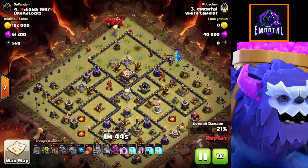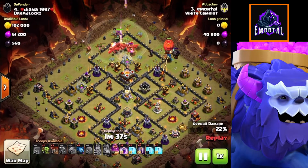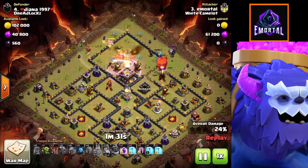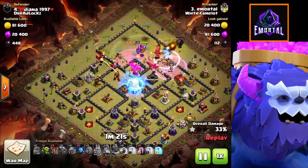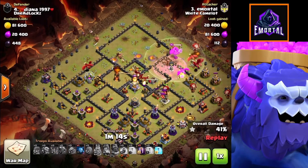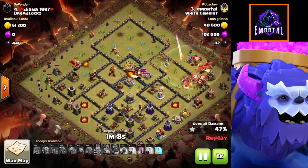Our queen goes down - not a problem. All of our dragons are coming in followed by our grand warden. Where they'll be taking a lot of damage, we'll activate the warden's ability. Dropping a rage spell over those air defenses, followed by the warden's ability as they're taking heavy damage. The stone slammer went down to the right. I dropped a rage spell to enhance the balloons coming out of it, freezing the electro dragon. Our balloons are taking down an air defense - lovely. Freezing the eagle artillery with the hidden Tesla. Our dragons are in the clear.